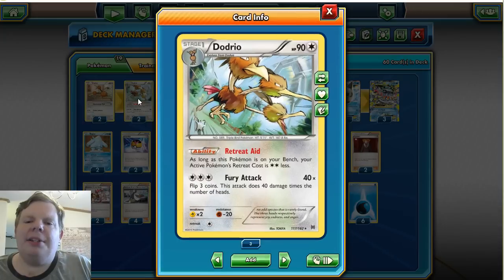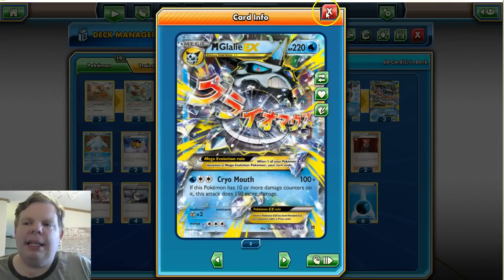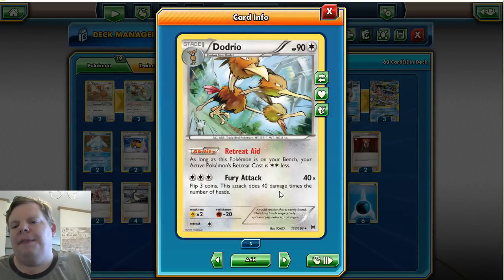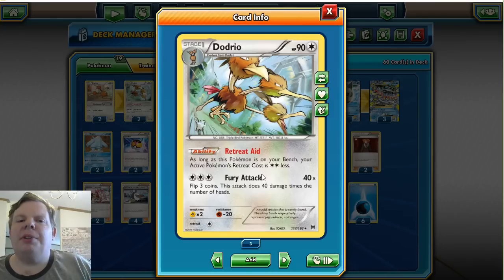We also play Dodrio because our Pokémon have really high retreat costs — Glalie is three, Mega Glalie is three, and Regice also has three. If we can get one Dodrio in, we can retreat for one Water, heal off with Rough Seas, attach another Water later, and bring that healed Pokémon back to the Active. We can keep healing damage off everything, retreat, bring the next one up, and get a really good cycle going. If they don't hit at least 100 on Cryo Mouth we'll try to heal all that damage off, and if they do hit above 100 we'll return KO them.